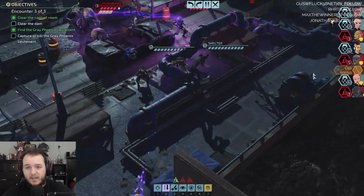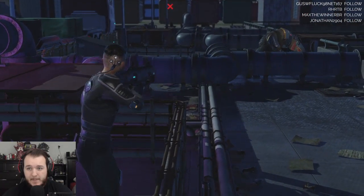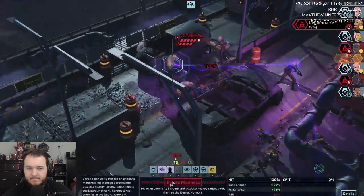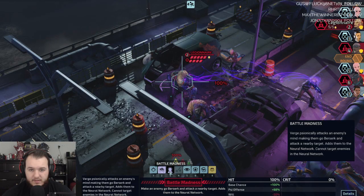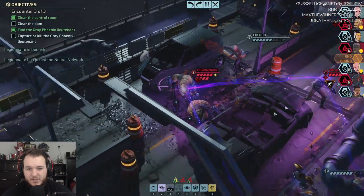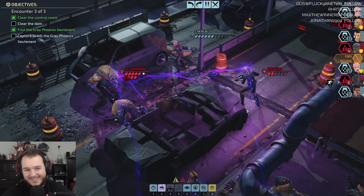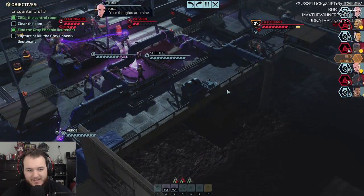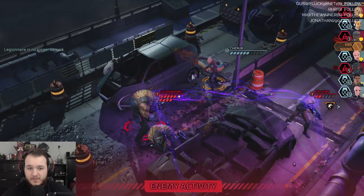Let's get right there, and then I'm going to start attacking that guy. Nice. Attacking a nearby target adds them to a neural network. Yeah, nice. He's berserk and then he should attack him. You can't contain us. Yeah, let's do that. Your thoughts are fine. Stun for two. Berserk removed.